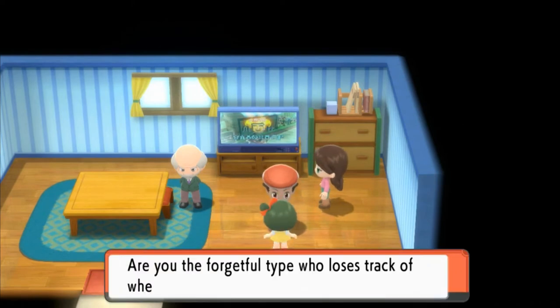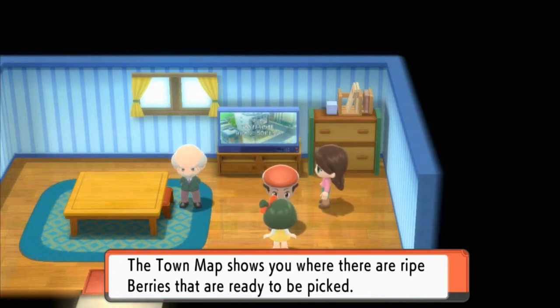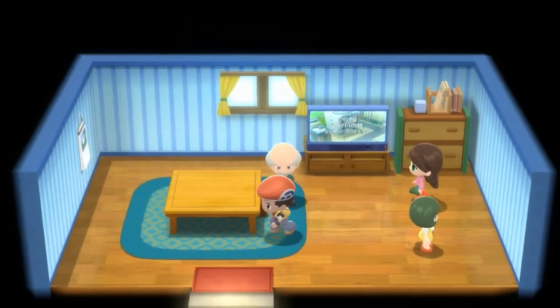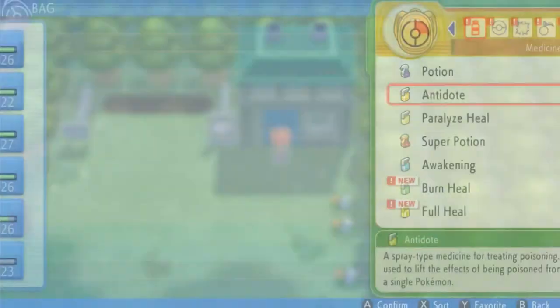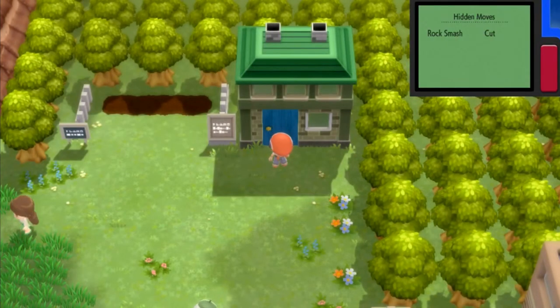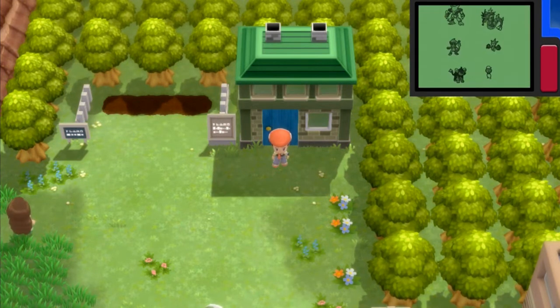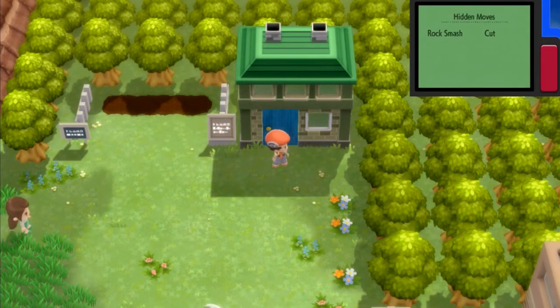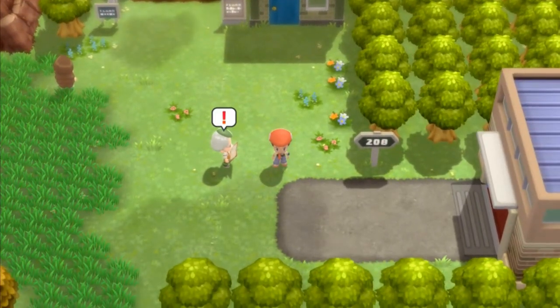Are you the forgetful type who loses track of where berries are planted? Yes I am, and I'm the same way. The town map shows you where there are ripe berries ready to be picked. Let me take a look at this. Let's go to the town — where's the town map? I don't think I have a town map here. Good gravy. It would seem I have to go back to whatever town to get that town map.